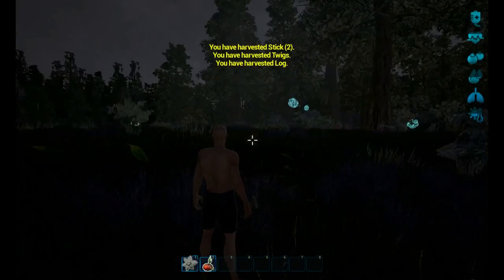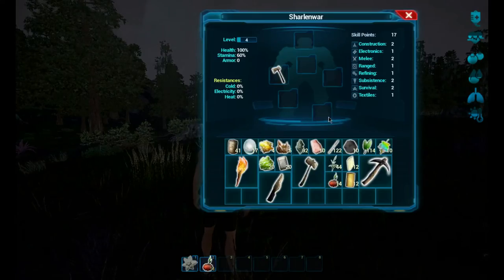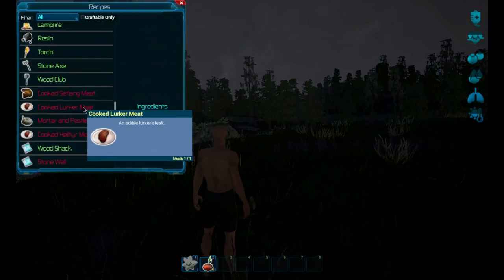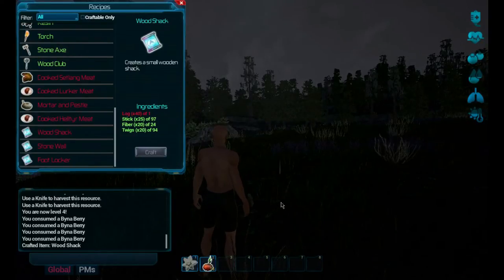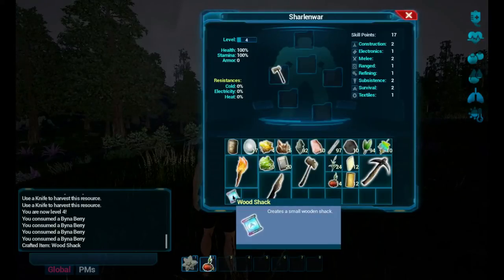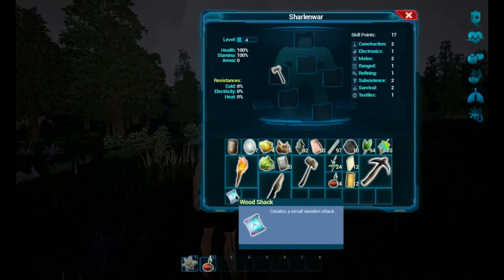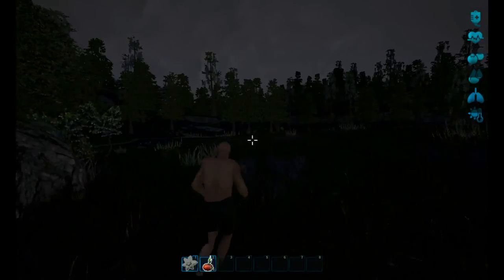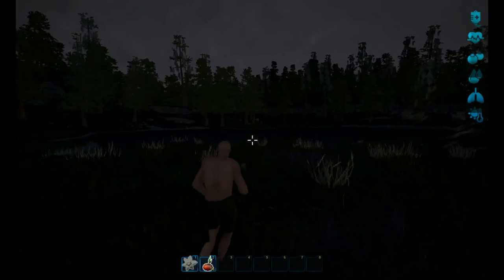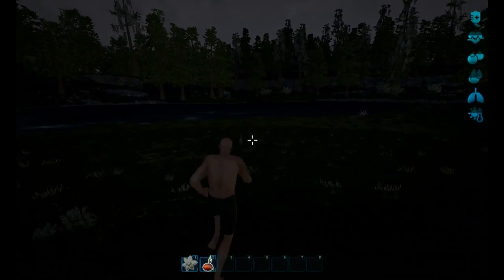Now we want to build our wood shack - let's go craft it. Three seconds to craft - nice. It's probably going to be a small recipe thing. Why can't I put it in the hotbar? I'm not sure if those are ambient sounds or actual creatures that exist in the game somewhere.